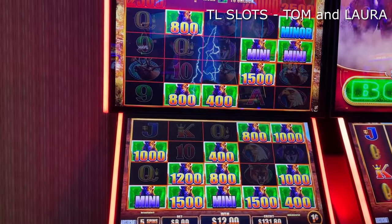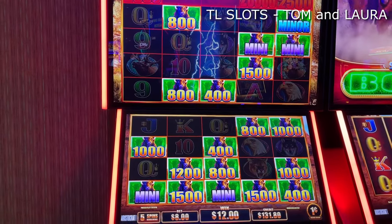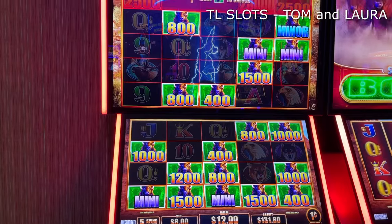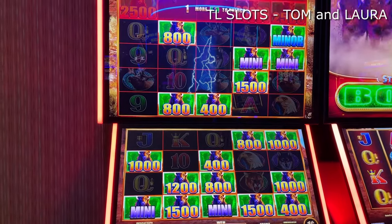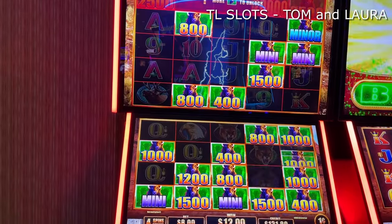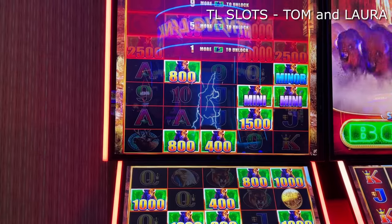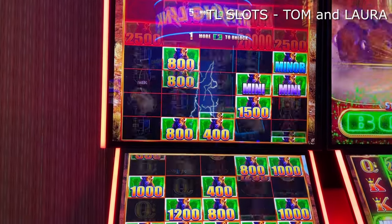Nice, you got the minor. $50 added in there. Yep, $50. Minis are adding up — four minis, you got the minor. Alright babe, you need one more to unlock the next layer up. Anywhere. There's one coin. There's $250 on the next layer if you get it.